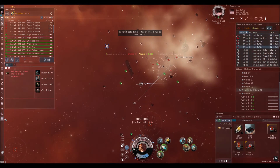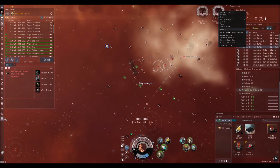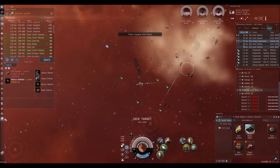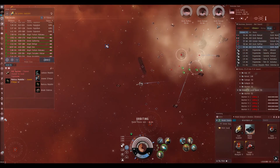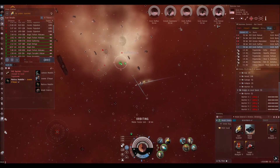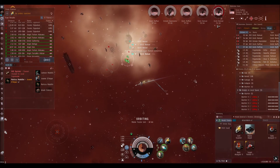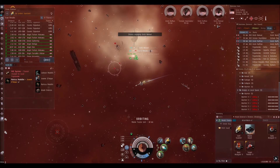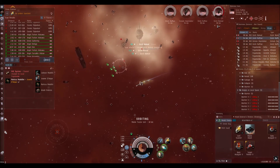Basically the key thing for this site is there are quite a lot of waves. They're not particularly challenging — this one is obviously all frigates again but has one cruiser, so you might struggle if you're in a frigate or something. For a Stratios it's very easy — it's just a lot of waves.